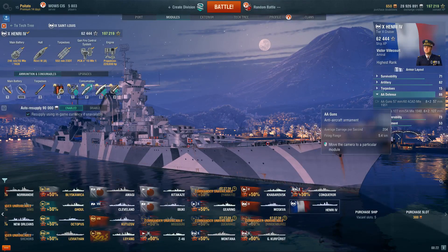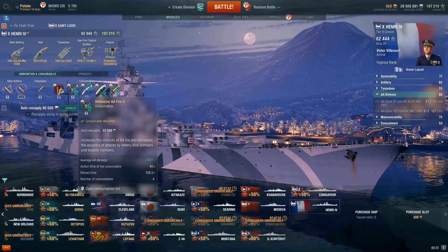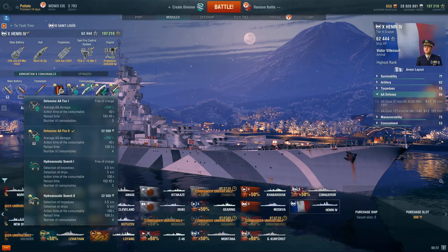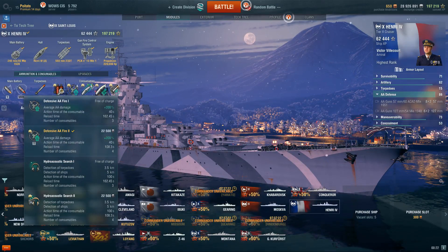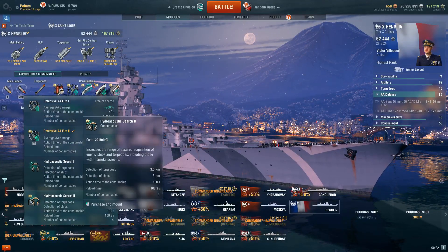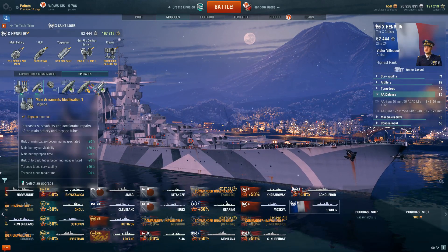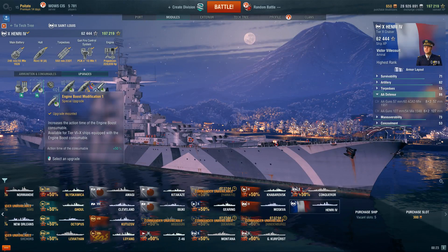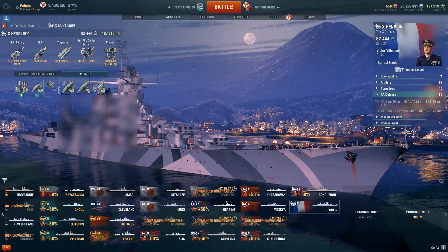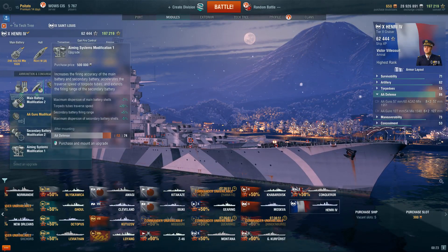Ultimately though, anyone who's played a cruiser knows the feeling of running defensive AA and getting nothing but destroyers, then switching to hydro and getting nothing but carrier games. Which one you choose is ultimately up to you. Personally I prefer the confidence in helping teammates and pushing flanks over the confidence in dodging torps, because I don't feel I really need hydro to do that in the Henry. Upgrade wise: turret survival, improved speed boost — the 50% duration increase is very important since you already have a strong three minute duration and you boost it to four and a half. AA range for obvious reasons. Improved dispersion isn't really that valuable on a cruiser since your dispersion is already so good. Faster rudder shift, concealment, and faster reload.